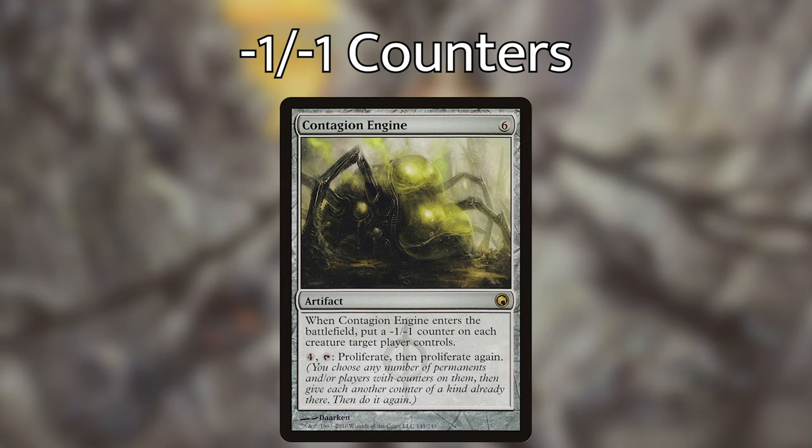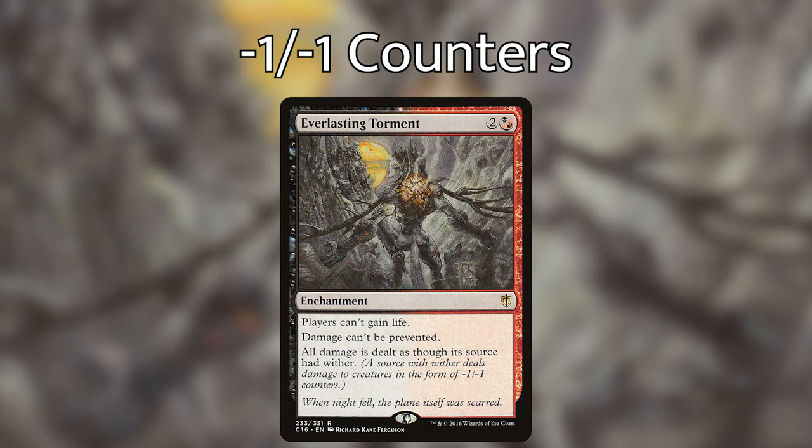We've got Contagion Engine — an artifact for six mana — when it enters the battlefield, put a minus one minus one counter on each creature target player controls, and for four mana and tap, you proliferate then proliferate again, allowing us to double the counters on creatures and kill them quicker. Be careful when you use this card — it can really affect one person on the board and make somebody angry. And then we have Everlasting Torment — an enchantment for two and a black/red hybrid — players can't gain life, damage can't be prevented, and all damage is dealt as though its source had wither. This card is amazing in this deck; normally I'll drop this enchantment and people just stop attacking, because they know if they start attacking, I'm going to get to draw more cards and draw a massive amount of cards.